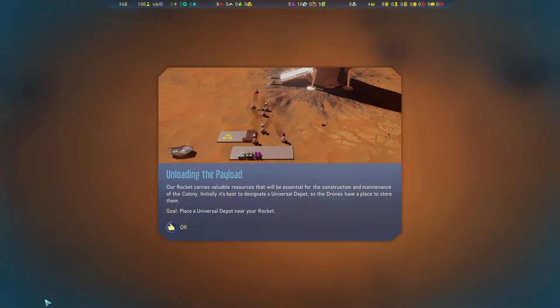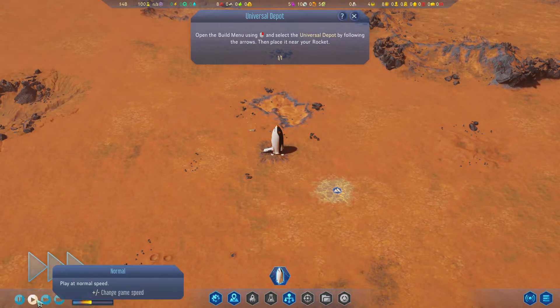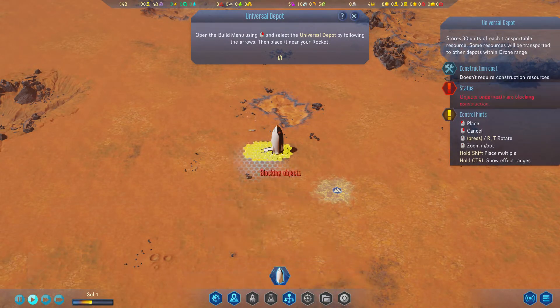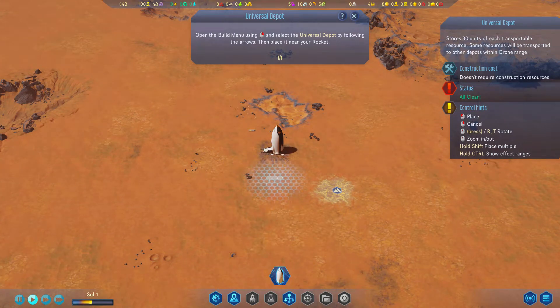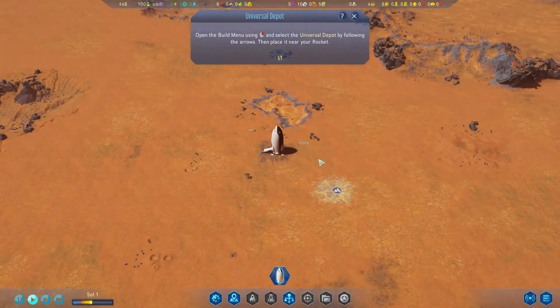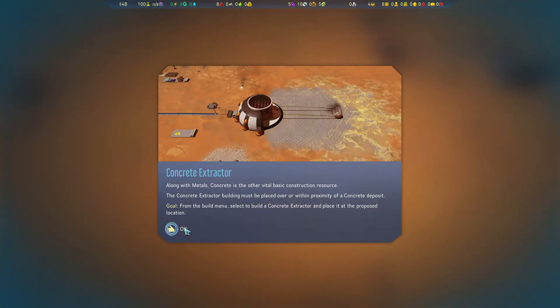Our rocket carries valuable resources that will be essential for the construction and maintenance of the colony. It's best to designate metals along with concrete, which is the other vital basic construction resource.